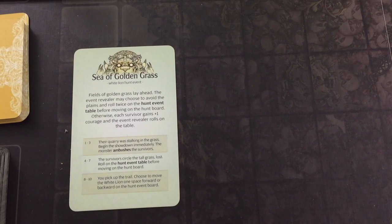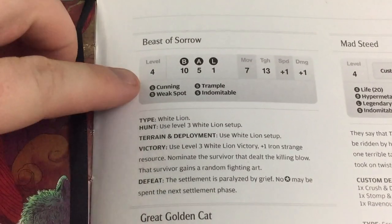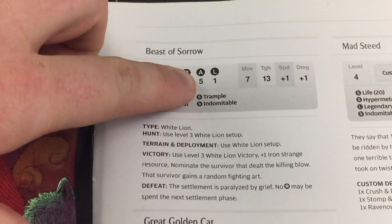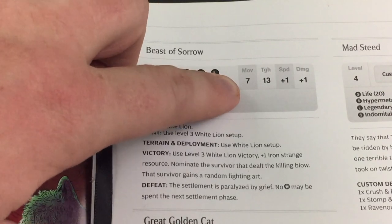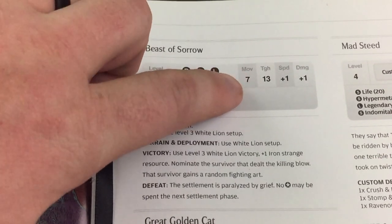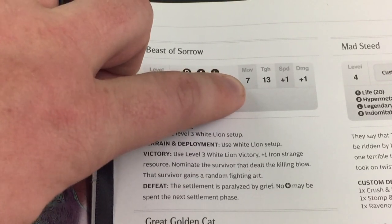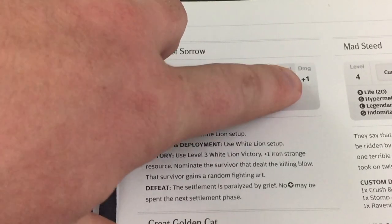Here are the stats for the Beast of Sorrow — level four, ten basic AI cards, five advanced, one legendary. Seven movement, which is a lot — normally I think it's six, but that one extra movement can really make a difference. Thirteen toughness, plus one speed, plus one damage.